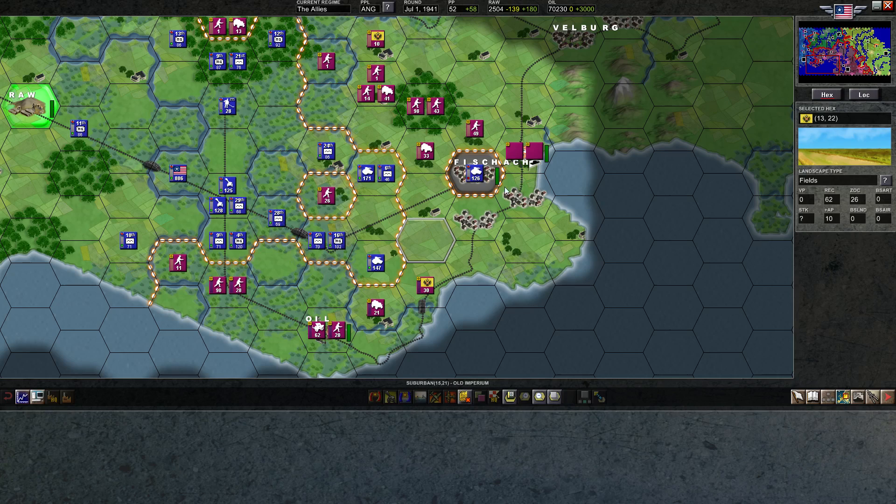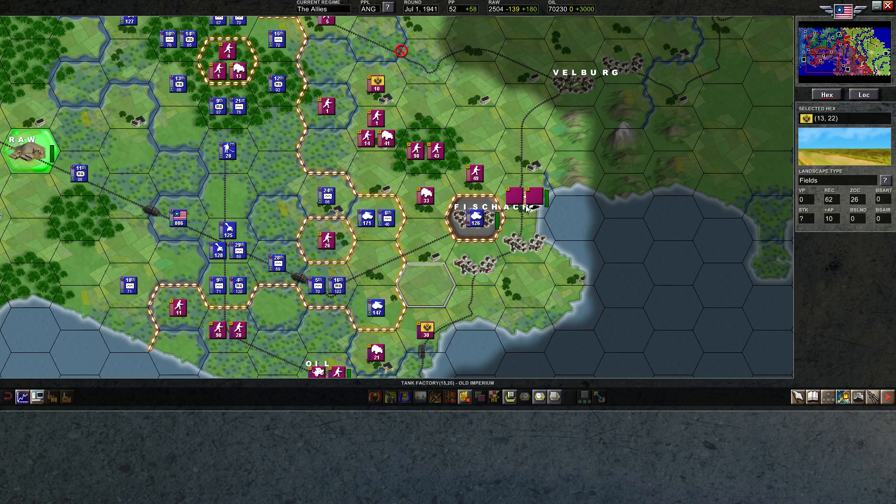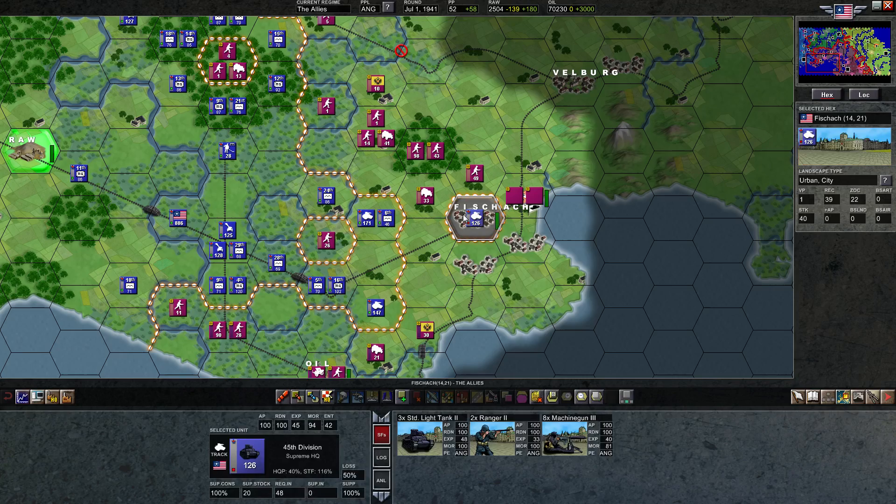We broke through the lines back here and the armor poured through and went right into the heart of the enemy. Now the good news about that is we took Fishhawk, which is very important because there are a lot of German units who will start trickling back to reform the defensive line. And since we've taken the solid defensive terrain from them already, it'll be a lot easier for us to break through again.